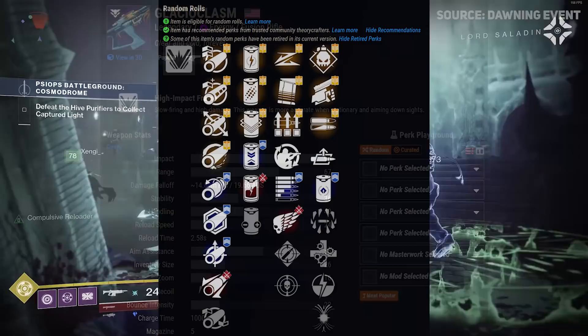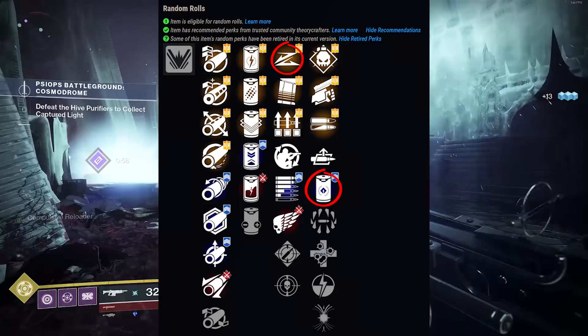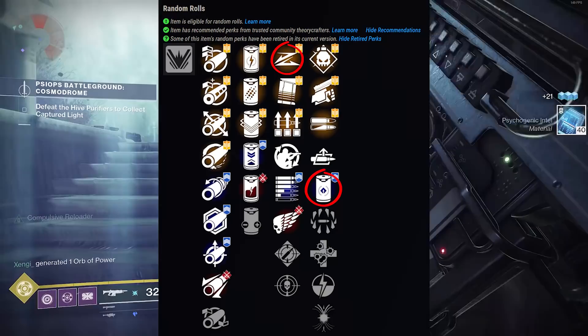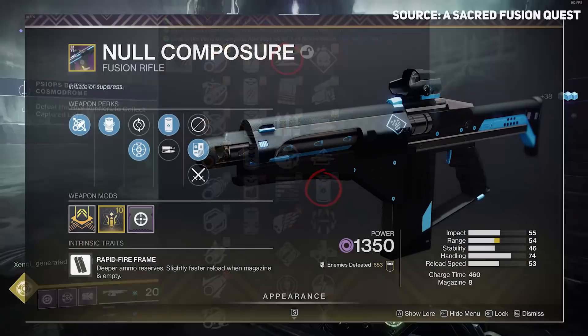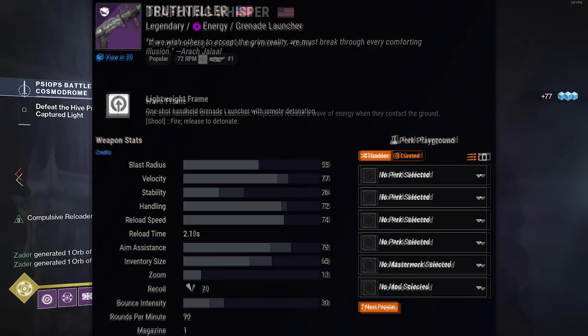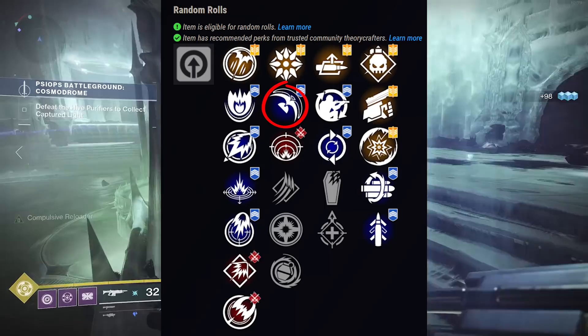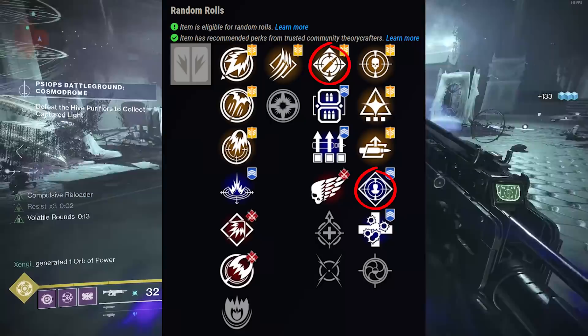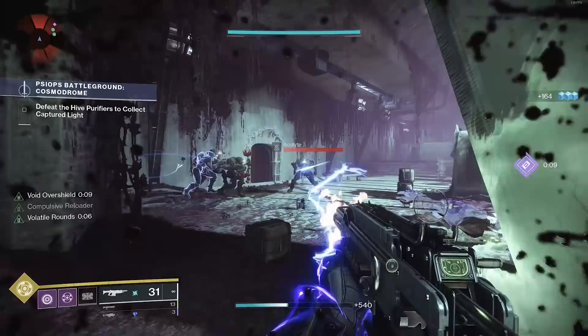Glacial Chasm is an incredible fusion rifle - the Slide Shot and Reservoir Burst combo works with volatile, and those extra explosions on top of explosions will be very good. If you don't have Glacial Chasm, No Composure is an option. For grenade launchers, consider True Teller for blinding enemies - it's a void grenade launcher that procs with volatile. Deafening Whisper is really good as a wave frame void weapon with Ambitious Assassin and Rampage for ad clear.